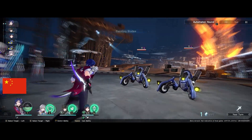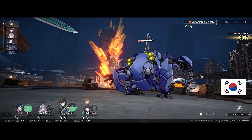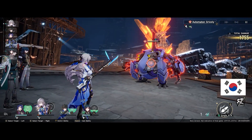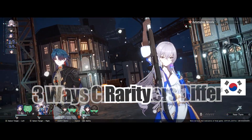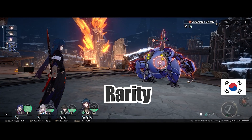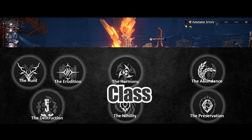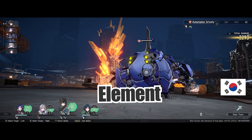For example, are you facing an elemental challenge where all enemies are of a certain type, or perhaps fighting a single target boss with a lot of HP, or maybe 2 bosses with a lot of HP each? Characters can differ in 3 ways: first, rarity — whether they are 5-star or 4-star, like most gacha games. Second, classes — there are 7 different classes. And finally, the element that they have.